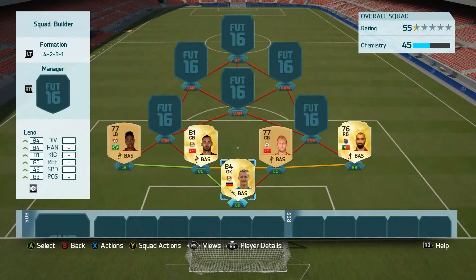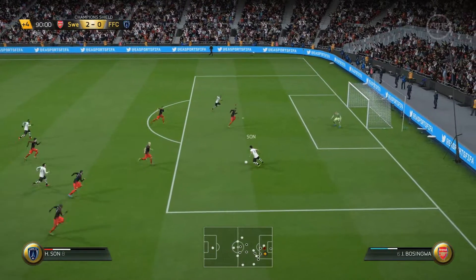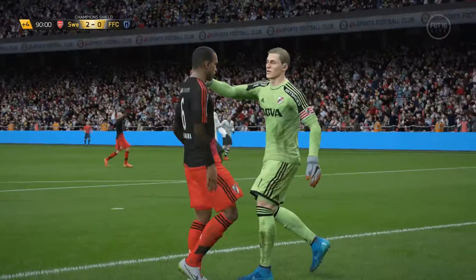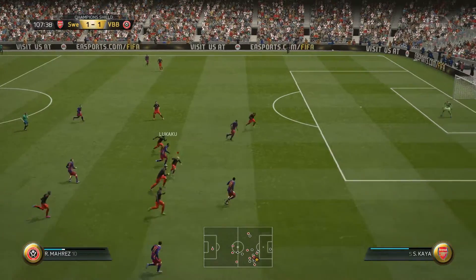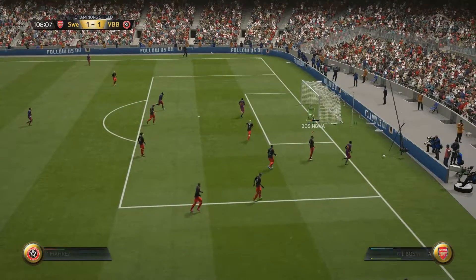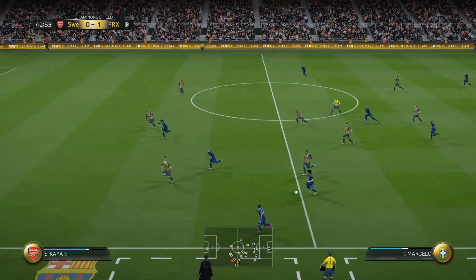Moving on to the defence, we have the two fullbacks Wendell and Basingua, and then the centre-back partnership of Toprak and Kaya. Wendell and Basingua both played really well in this team — they always seem to be in the right position at the right time, as you'll see from the first clip. They get loads of blocked shots, are always good at tackling, always in defence when needed, and going forward they were quite good as well, especially Wendell on the left-hand side when using the 4-2-3-1 formation.